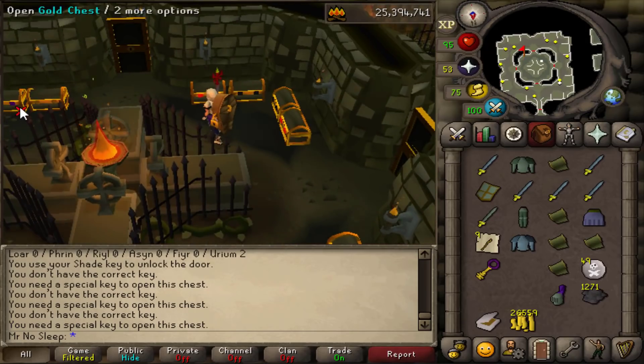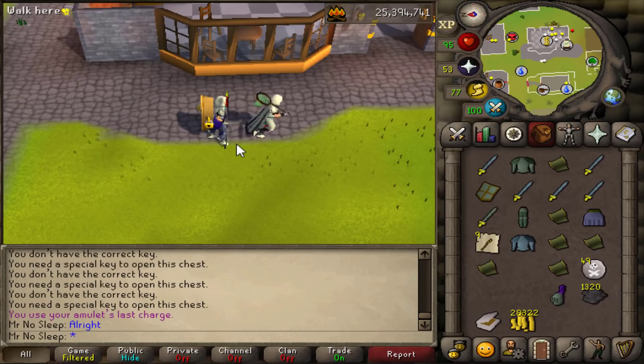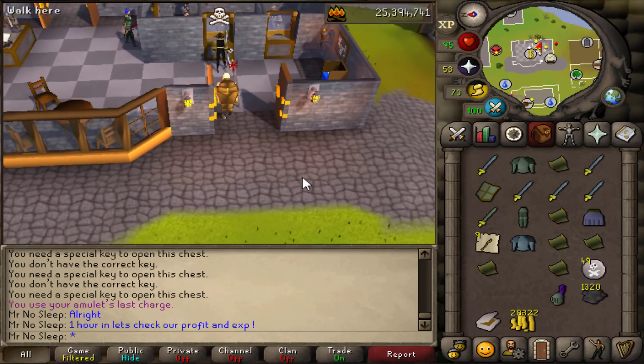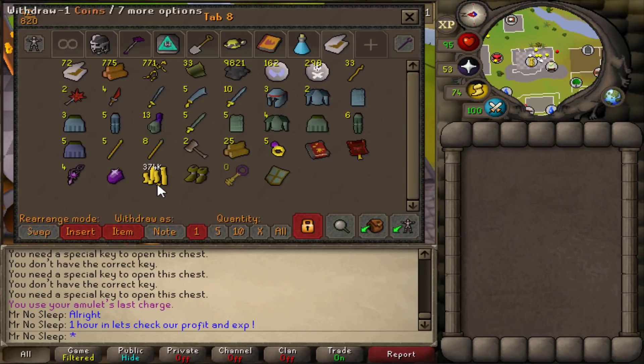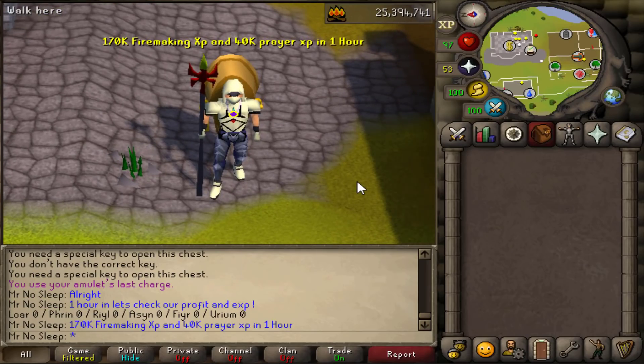He uses the clan chat 'Shades of Morton' along with a couple other bots I noticed. It's important to note that there are bots down here - looks like they're just killing shades. I don't think they'd get banned much down here since, in any world other than 377, it is pretty empty most of the time.